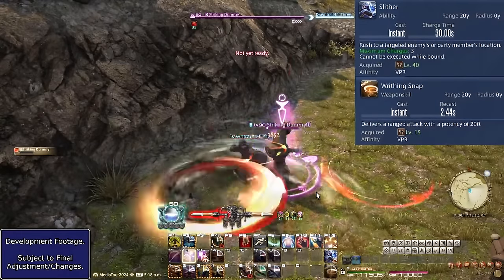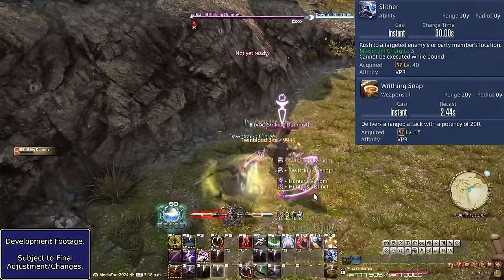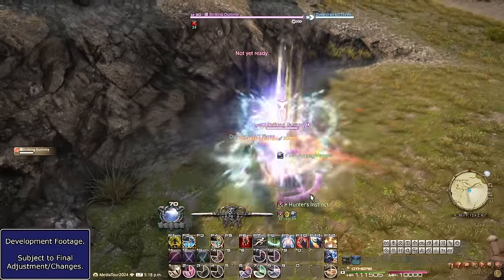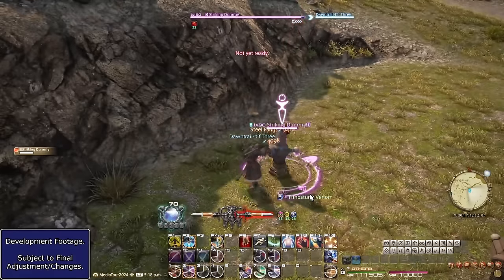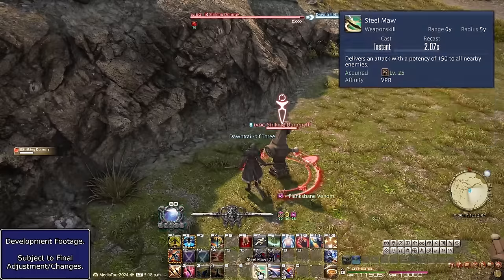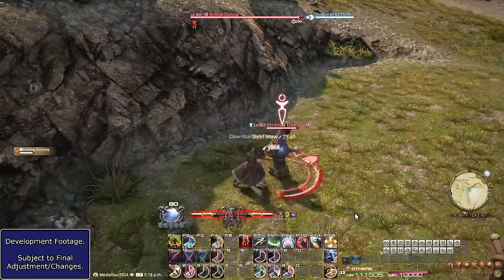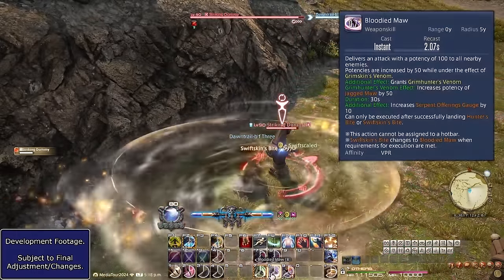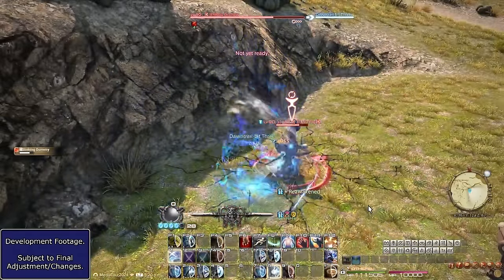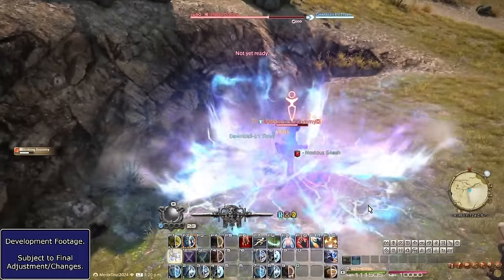There's also a gap closer and a ranged attack. The former is useful; the latter is, well, a ranged attack — those always suck. Notably, Viper has no defensive skill to speak of. Perhaps their high amount of OGCDs leans into Bloodbath more. Assuming I didn't accidentally remove something from my bars, it's actually a pretty simple job overall. The confusing part is what's hidden behind button condensing and procs. Depending on final potencies, your charge skill may even be Viper's version of Samurai's Meikyo Shisui in terms of getting your opener up to speed.